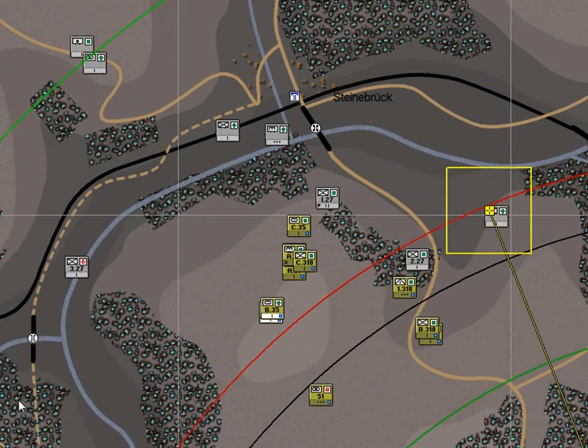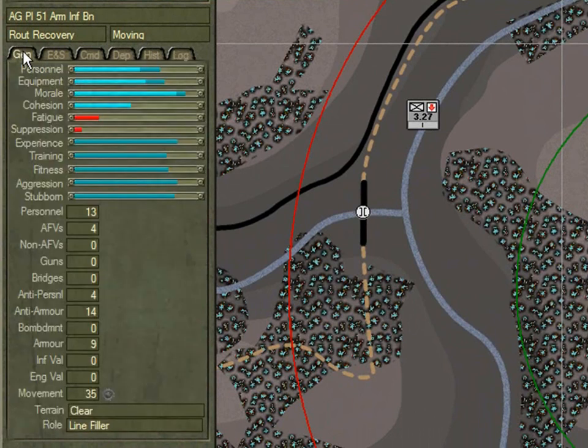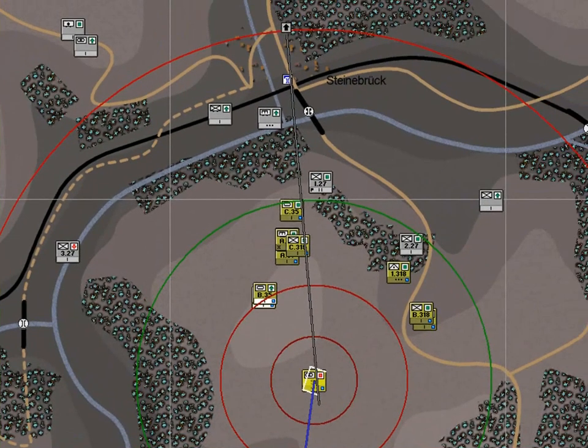I'm pausing now because I've just noticed that the 51st assault gun platoon here is routing, or is route recovering. Select it and we'll have a look at its log. We can see that it's taken some casualties in its routing. Looking at the personnel bar, its at-start personnel was around the 70% mark, whereas its current personnel strength — the lighter blue colour — is around 54%. It's only a small unit, so when it loses a few men it takes a fairly significant chunk out of it and this affects its morale. If we have a look at the morale, you can see it's already started to drop. It's a very high-quality unit though, and it should be okay for now. It will probably take the unit around about an hour to recover, and then it will rejoin the battle.